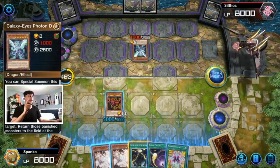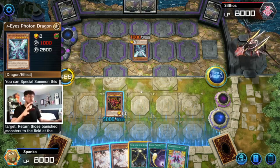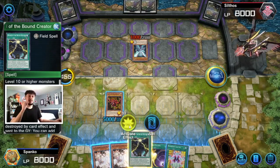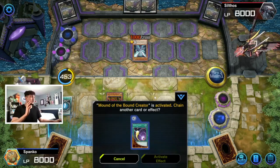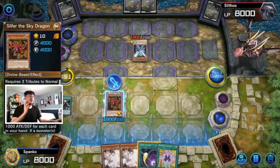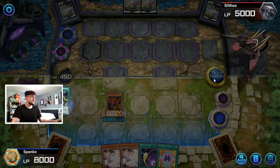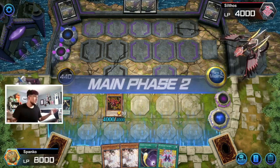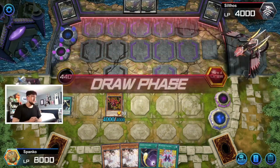We actually have Mound of the Bound Creator, which is really nuts here. Galaxy Eyes has a cool effect where if you attack into it you can target the attacking monster and banish both cards. However, with Mound of the Bound Creator, level 10 or higher monsters on the field cannot be targeted or destroyed by card effects — so Mound of the Bound is going to protect our Slifer. We'll still have a 4k attack Slifer and bypass Galaxy Eyes' effect. I'm gonna pass my turn — I don't see a way he plays around this.